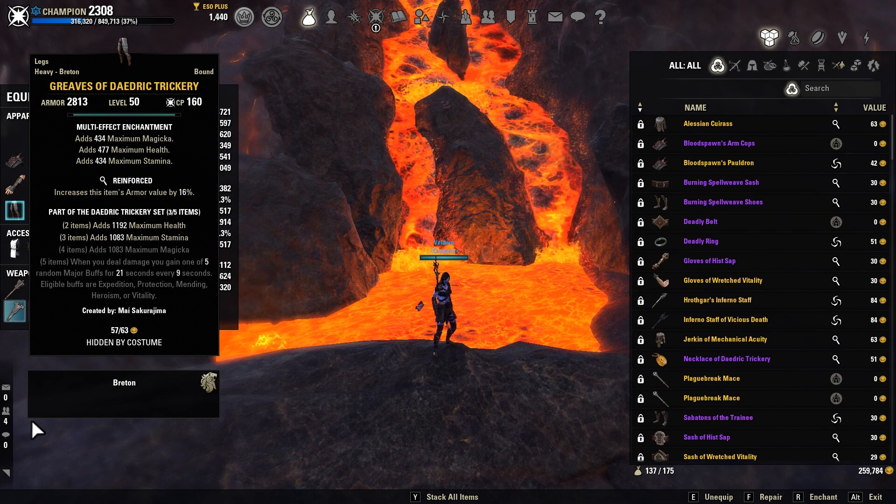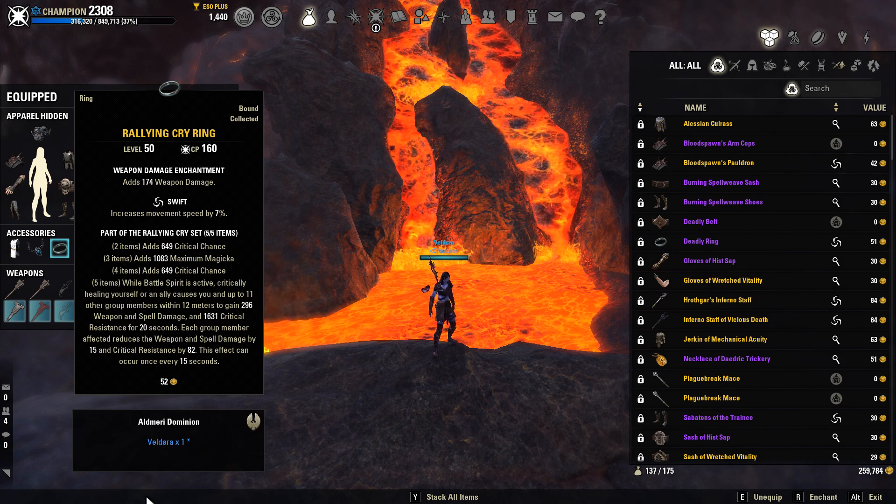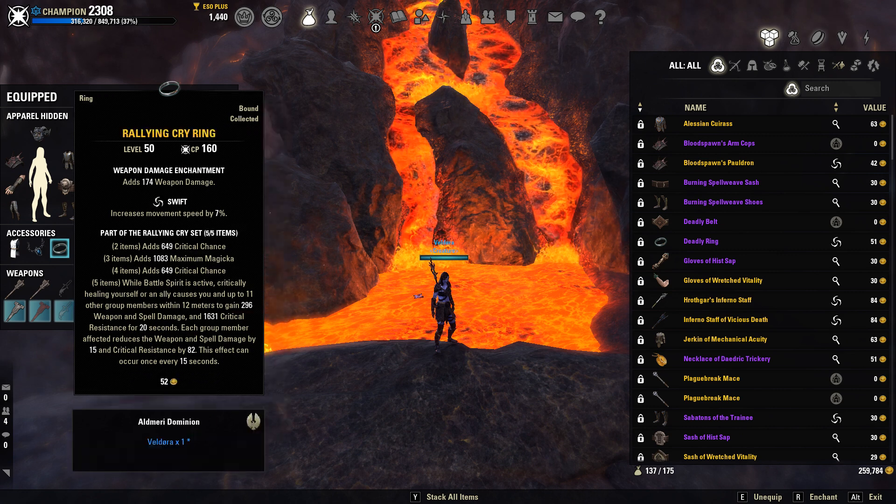Our legs are going to be heavy Deja Trickery in Reinforced. Our jewelry is going to be two Rallying Cry rings, both in the Swift trait and both with weapon damage enchants on them.